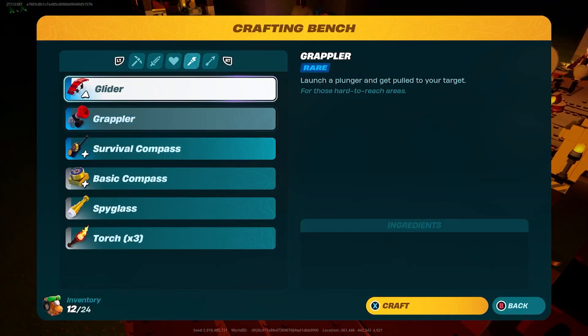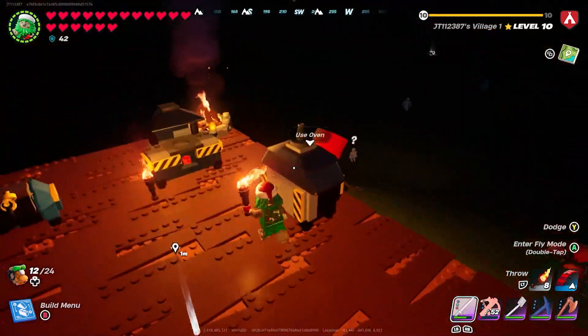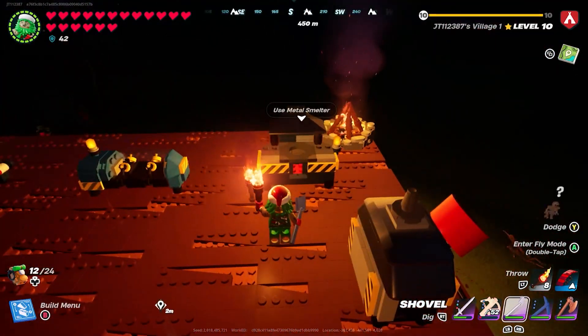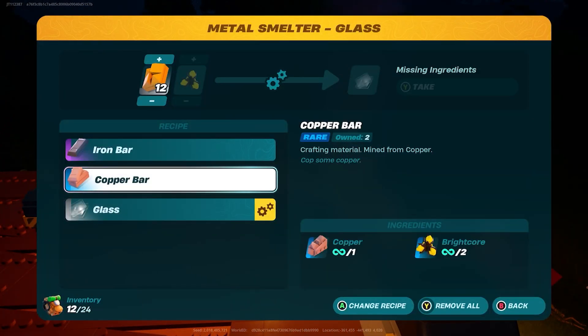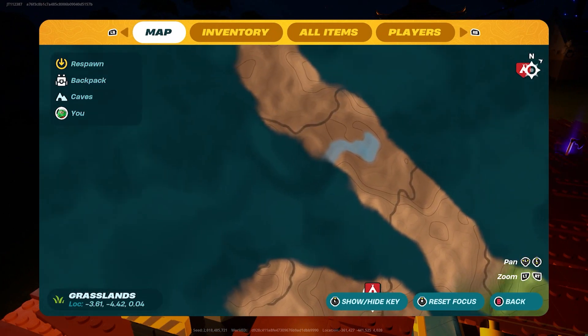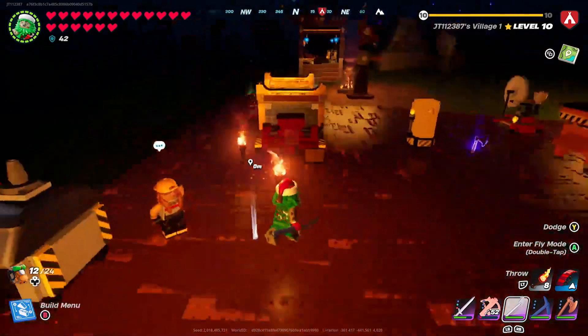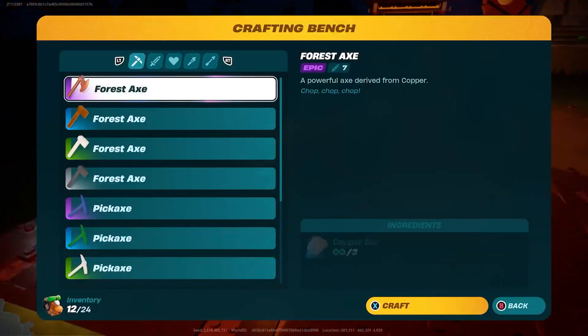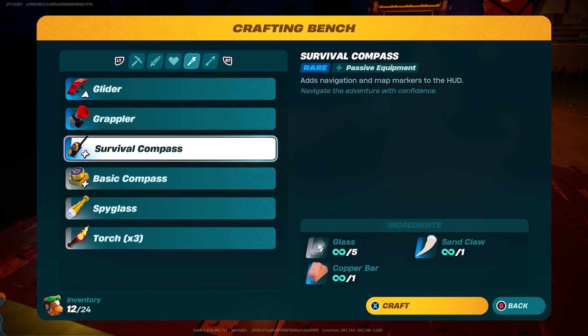You're going to need glass, which comes from sand found in the desert — you'll need a basic shovel to get it. You also need bright core and copper for the copper bars, and all of that can be found in the desert caves located deep in the desert. You can find both copper and bright core at the same time, so go to the desert, get the sand, then head into a cave to get the copper and bright core.